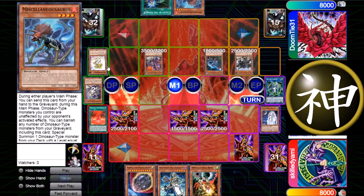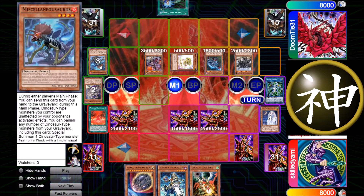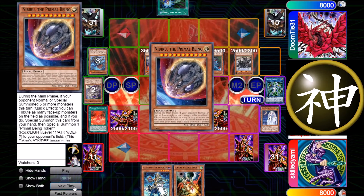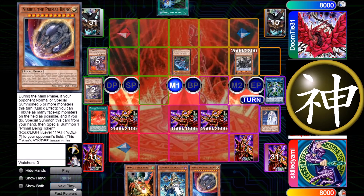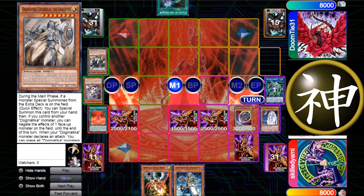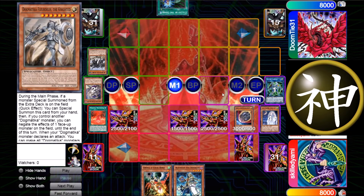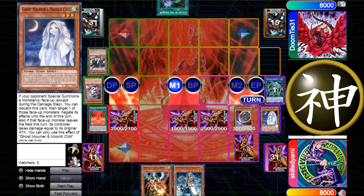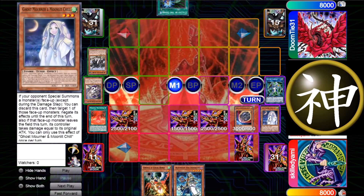He uses Baby's effect and he should have chained to the Miscellaneousaurus on the Baby's summon — that was a big mistake of his. Now on the summon of Baby he uses Miscellaneousaurus and I just chain Nibiru. This is really bad for him — his whole field gets blown up. This was a crucial mistake; he had to wait for my Nibiru to activate first. I think he wanted to extend with Miscellaneousaurus and forgot I can chain on it.